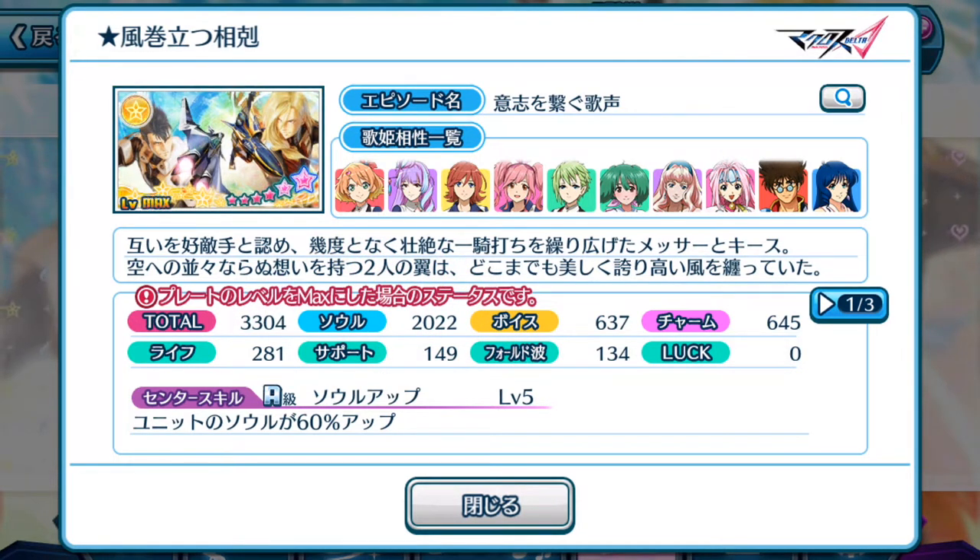Alright, so center skill: unit's soul increases by 60% up. Not the best percentage — we've seen 90% on the previous episode plate for the YF-19. So 60% isn't exactly terrible either, but it is acceptable if the active skill is definitely worth your while.